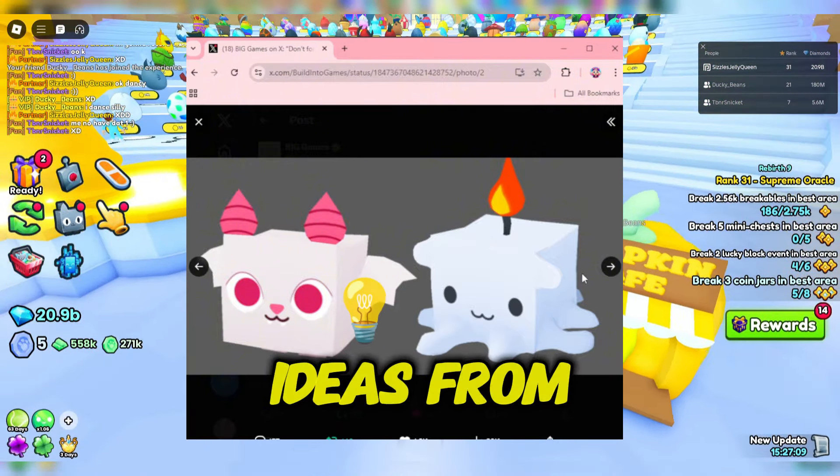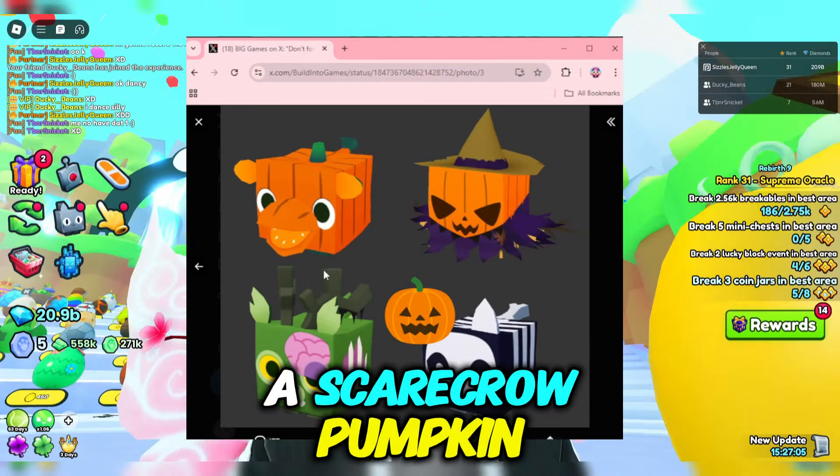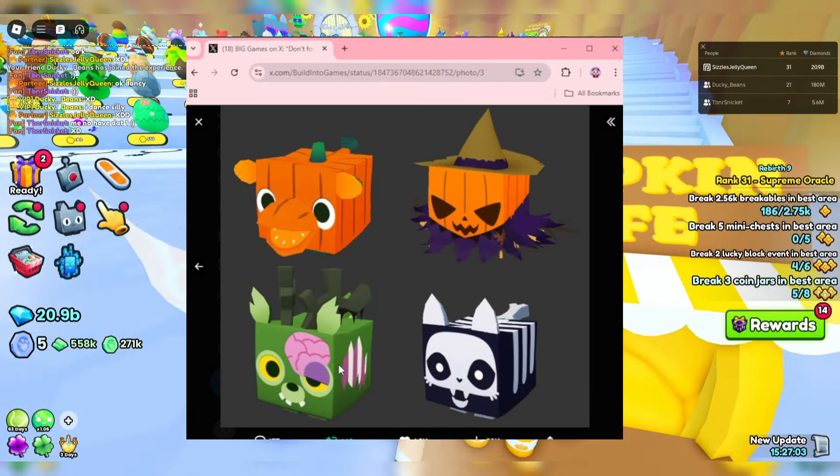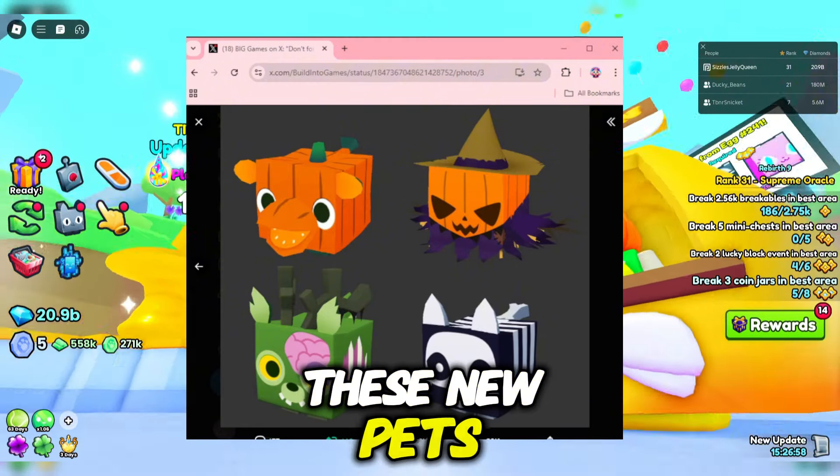They also took some ideas from old pets. There's a pumpkin hippo melon, a scarecrow pumpkin, a zombie deer, and a fossil cat maybe. I think this update's going to be really good just because of all these new pets.